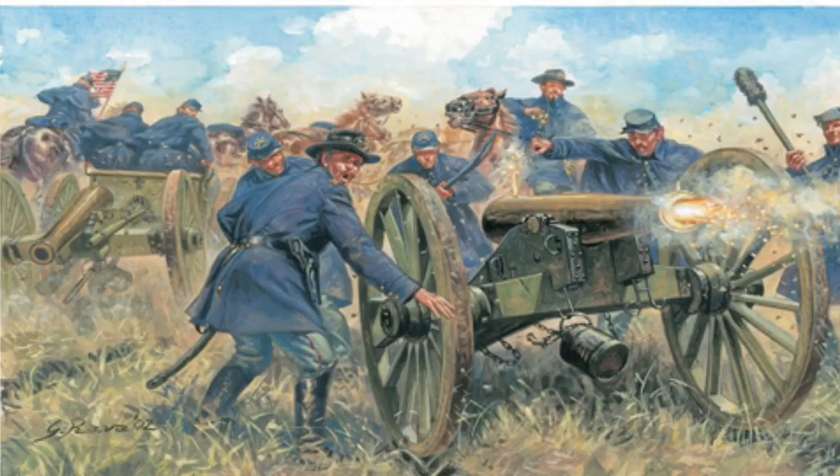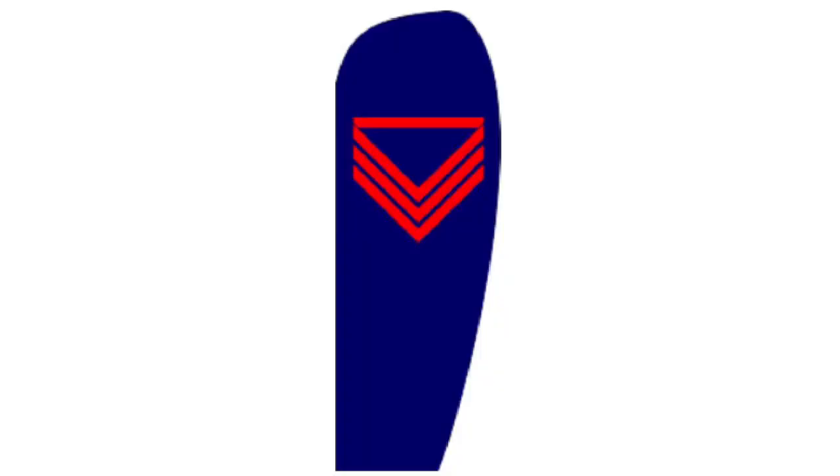Like the Cavalry rank structure, for Artillery I'm only going to mention the edited, added, or removed ranks. The rank of Battery Quartermaster Sergeant was basically the same as the Company Quartermaster Sergeant but limited to an artillery battery. They began to adopt the same unofficial chevrons as Cavalry from May 1863. This rank was between First Sergeant and Sergeant.